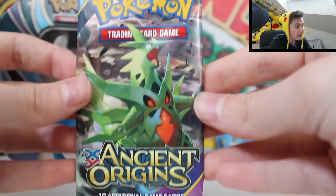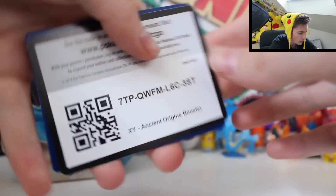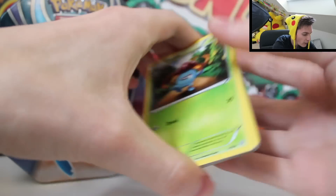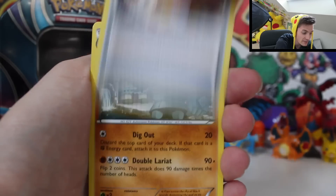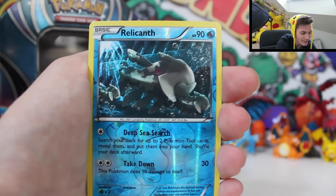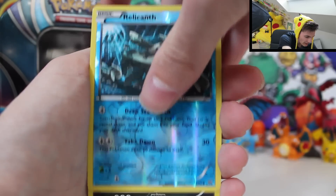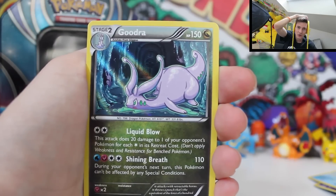Arceus, my man, if you're listening up there, bless this Tyranitar pack with the goods. And that hashtag, the squeak is real. Open it up — the very last one. There's the code. My body is not ready for the final card of this tin opening. We're going to go Gloom, Hex Maniac, a Spirit Link, a Team Flare Grunt, Luvdisc, Arcanine, an Ancient Trait, Beldum, Relicanth — double Reverse Relicanth. And then... Goodra.